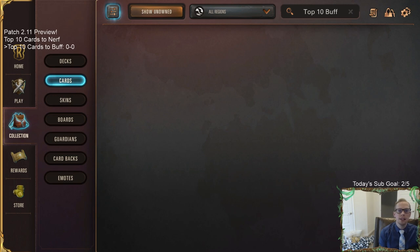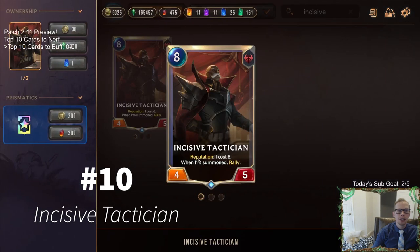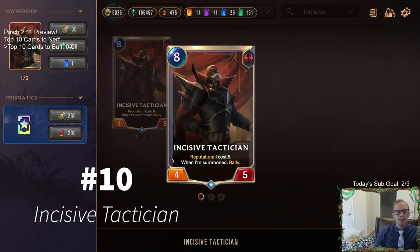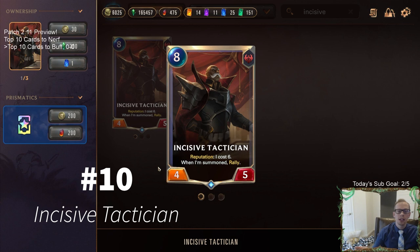At number 10 we have Incisive Tactician. This card is a 4/5 that cares about Reputation — if you have Reputation it only costs six when summoned, and it rallies. The big problem is it doesn't help enable Reputation by itself. It has four power, but Reputation requires five power — you need an ally to strike for five or more damage. I don't understand why it can't just have five power itself. Let's make it a 5/5.